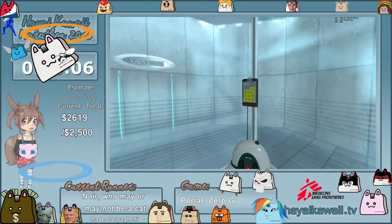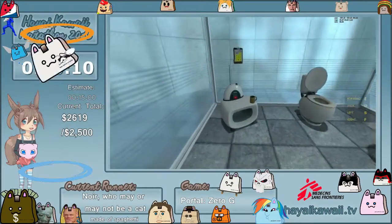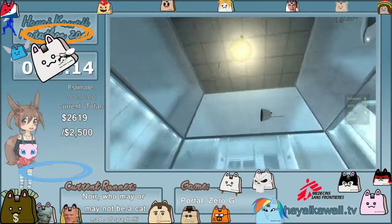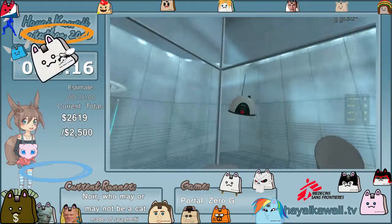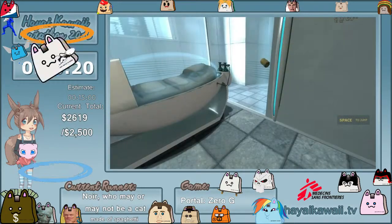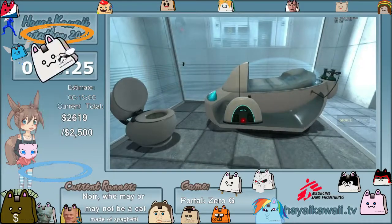Okay good. You can see that the gravity works really well. So in zero gravity it's really important that you never jump ever, unless you're supposed to, in which case you need to jump. But don't ever jump because if you jump you will not come back down.